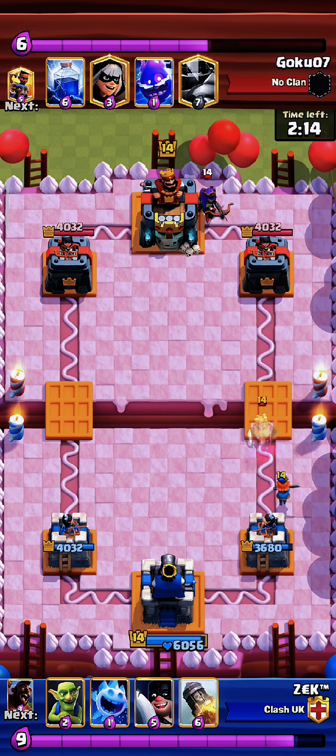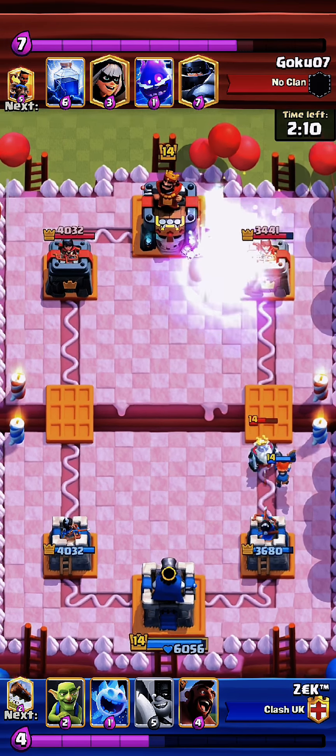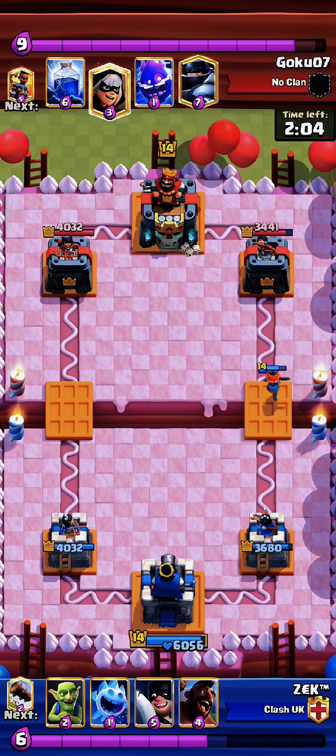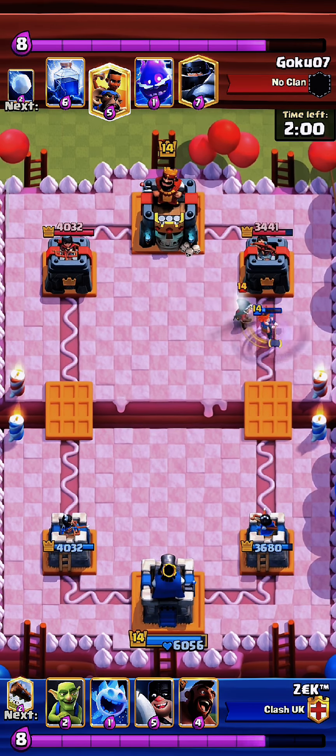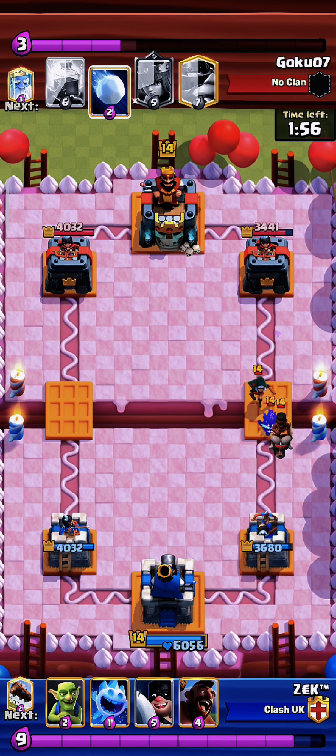We should throw a rocket on the archer queen because it will bring a lot of value. But when we did that, we played pretty passive. He attacks with bandit and ram, so we need to put an ice spirit so that bandit doesn't hit the tower.